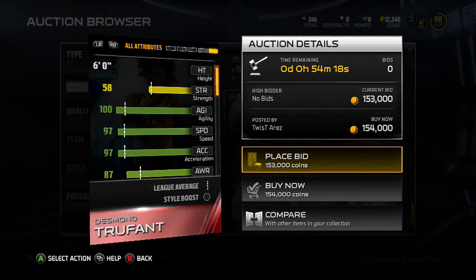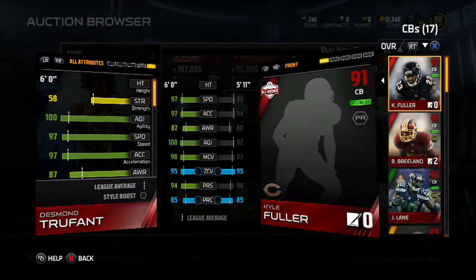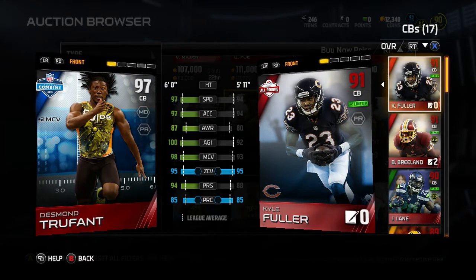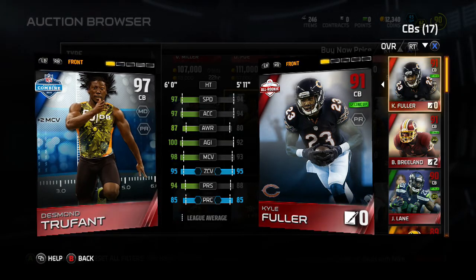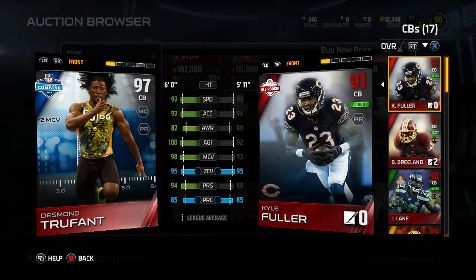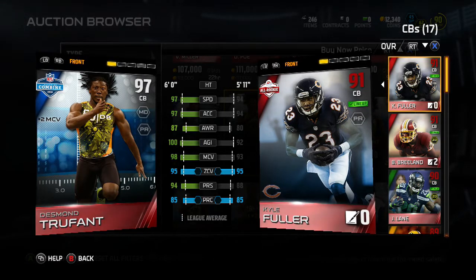Let's compare him to my DBs just to show how good he is. He's obviously way better. I can't get over the 100 agility and 97 speed — that's ridiculous. And this is kind of random, but I'm pretty sure Trufant has a bunch of brothers who play in the NFL — correct me if I'm wrong.